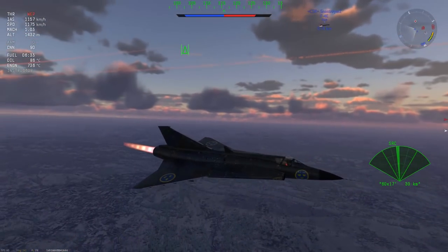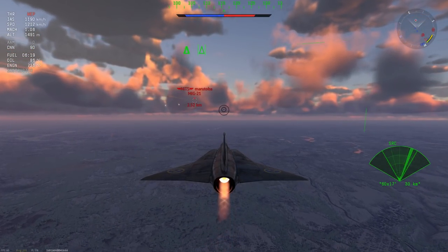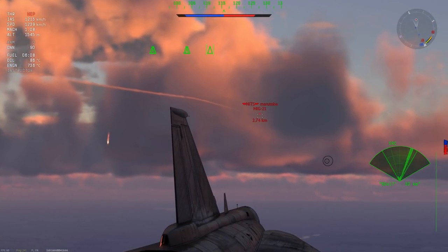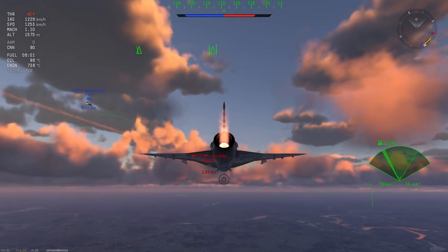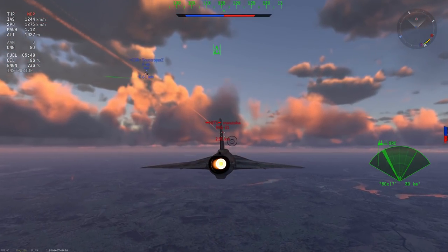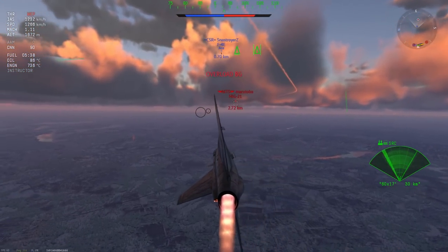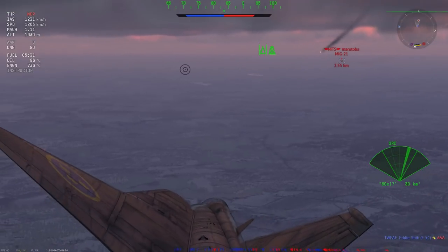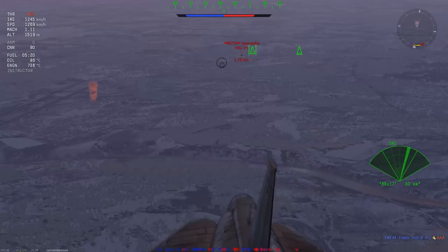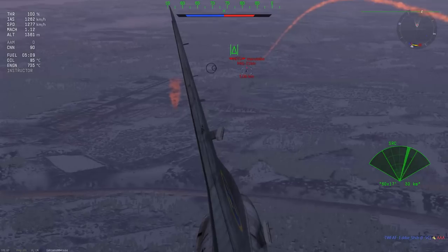The MiG-21 is now streaming ahead, but because we have a numbers advantage due to our ability to curb the enemy numbers early on, we now have a numbers advantage working well in our favor. I believe there's a missile going out to the MiG-21 that might cause them to turn and cost them some speed, so in this case it's actually working out quite well to have multiple allies on the team. They might take your kill at one point but they'll set you up for another one later on.